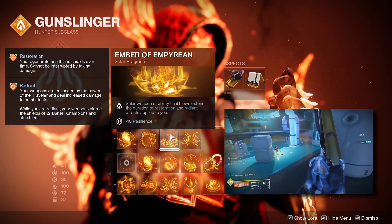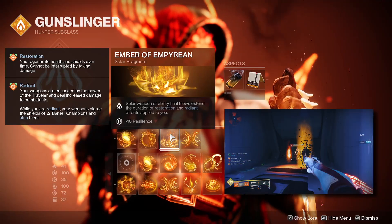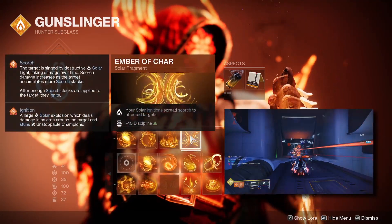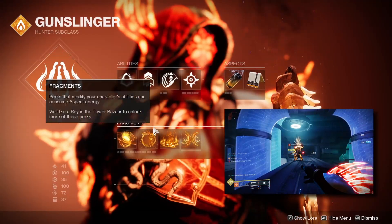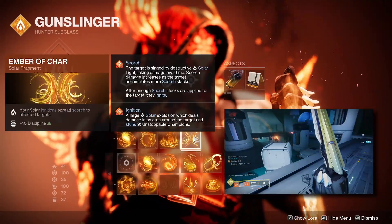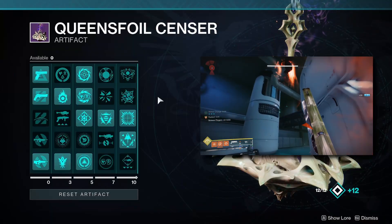I'm also pairing this with Ember of Empyrean, which extends the effect of restoration and radiant applied to us by getting solar weapon kills or solar ability kills. On top of that, we're using Ember of Char — any solar ignition we do will spread scorch stacks to affected targets. Any scorched enemies then generate melee energy, build toward our Gunpowder Gamble grenade, and fit perfectly into this build because of how easily we can chain ignitions.